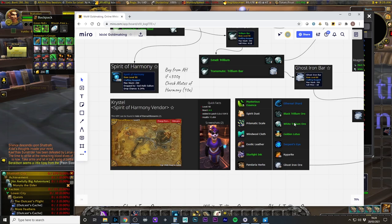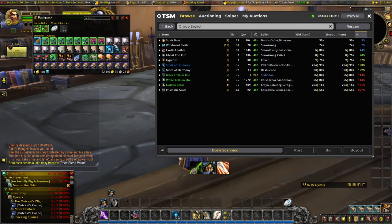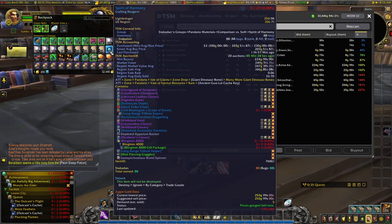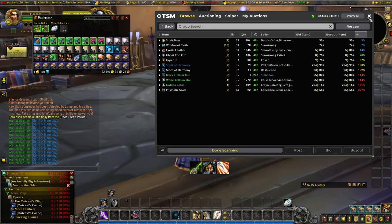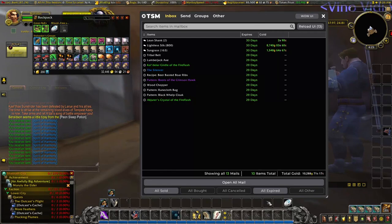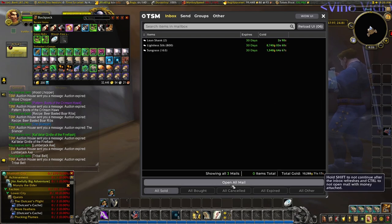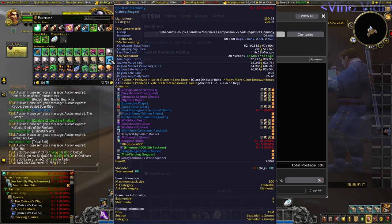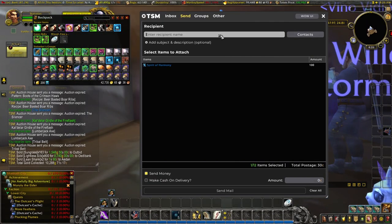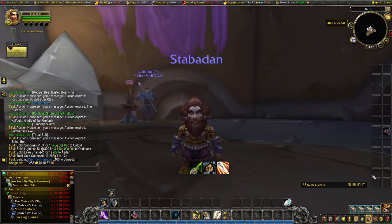I'm going to turn these Motes of Harmony into Spirits of Harmony — we've got this bound to a spam key. There we go — we've got 101 Spirits of Harmony. We've got a few things expired here as well, we'll pick those up. We did manage to sell some of that lightless silk at a little bit of a loss. Sending wise, let's split this stack into a neat hundred and send that to Samadan. We'll leave you for now Stabadan, we'll see you soon.